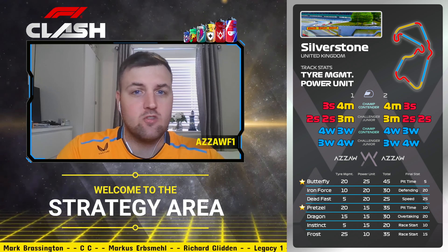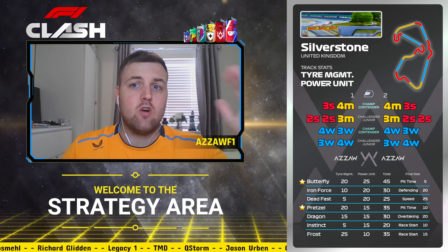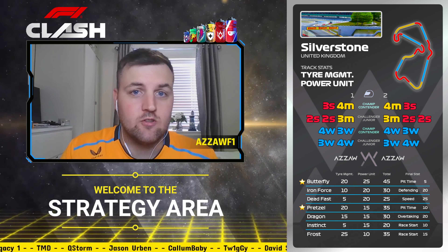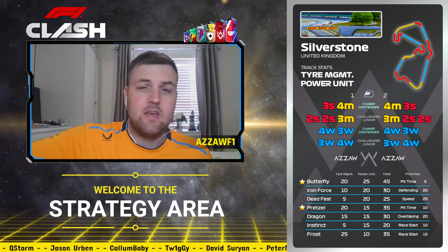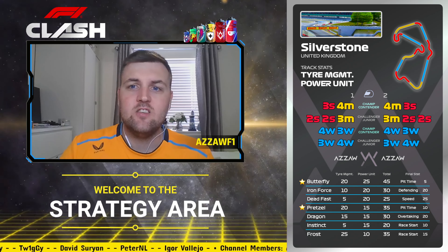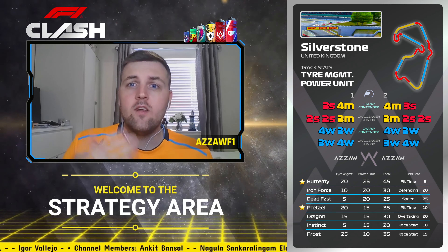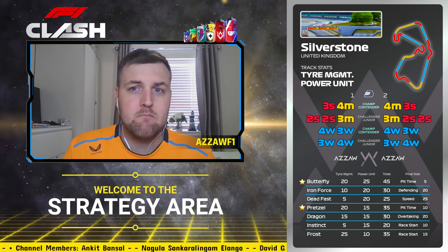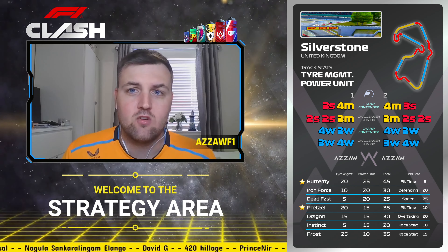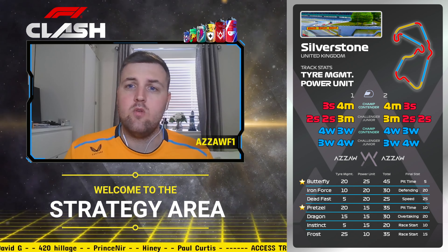Some of the big differences: no more Driver 1 and Driver 2 split by positions P1–P12 and P13–P24. Now we've got Driver 1 and Driver 2 split by Champions and Contender, and Challenger and Junior, to give you a better rough guide to follow. For Silverstone, the key car stats are tyre management and power unit — power unit setup and tyre management drivers are what you need.